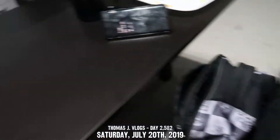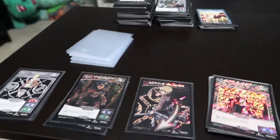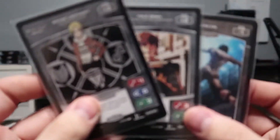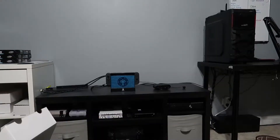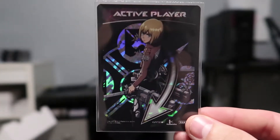Alright, everything has been opened up. This is the doubles, commons, uncommons, and rares, and this is everything new. These piles are getting smaller and smaller, but let's get into this. Starting off with the regular rares, I only needed three and I managed to get them — number 104, 105, and 130. I also managed to get another unique active player card, which is nice. We got Armin this time around.